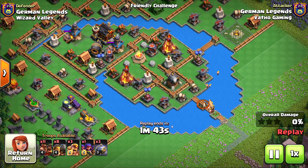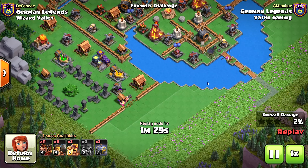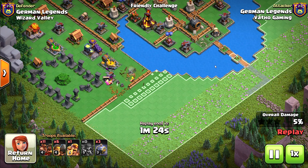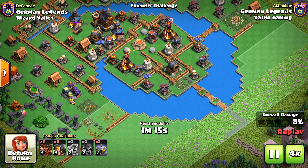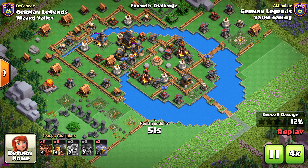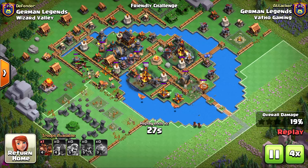You've guessed it right — it works pretty well against all the other districts, maybe except for the Skeleton Park or Super Dragon Cliffs, which I'm going to do a video about in the future, so subscribe and stay tuned. In Wizard Valley, we first want to take on a couple of walls with our Battle Rams, then also clean up a couple of buildings. It doesn't really matter that much how you attack it, because the amount of mass units on the field plus the stun effect from the Hawks is just overwhelming to all those defenses.